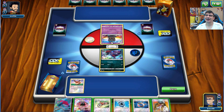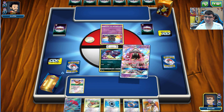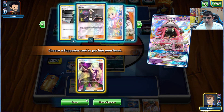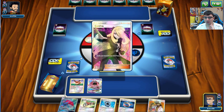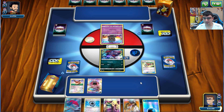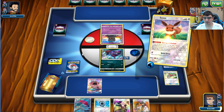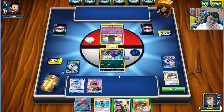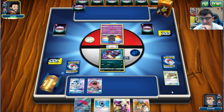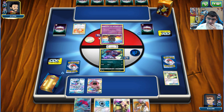My opponent had a rough start - I feel you, that was literally us last game. Let's pay some respects. I'm going to go for Cynthia - there's no way to pitch my hand enough for Lillie to be great here. Acro Bike, let's do that. Looking at this hand now, I almost want to keep it. Yeah, I can evolve into Zoroark next turn, Trade for cards, Cynthia for more.